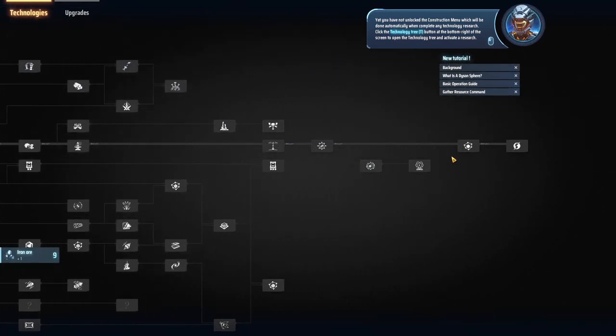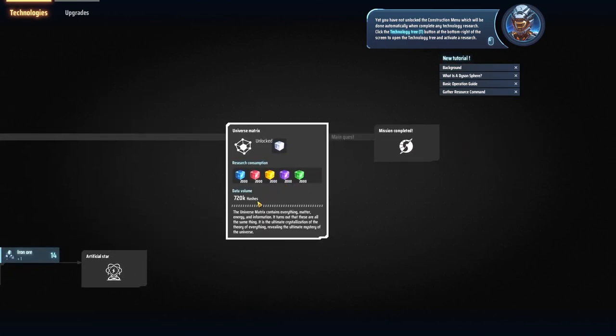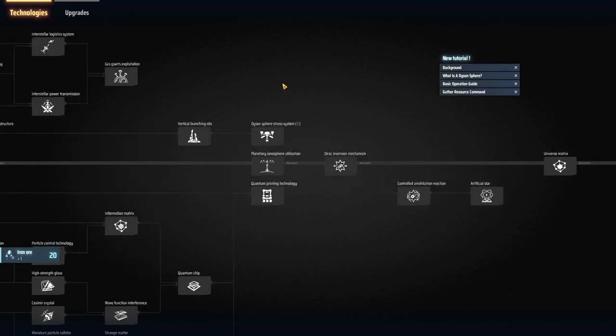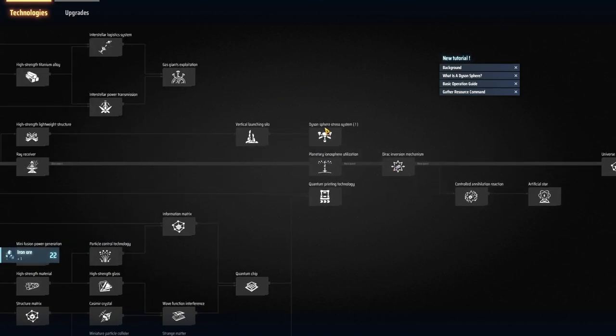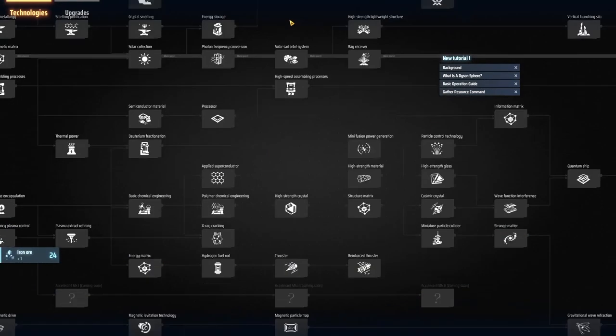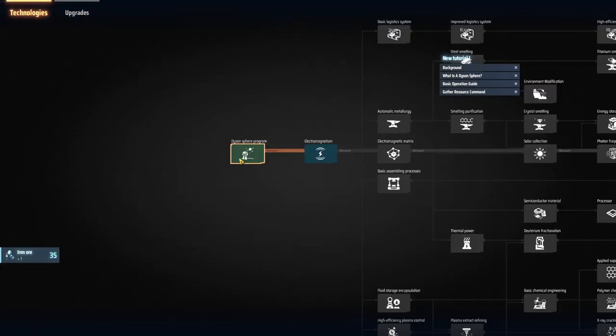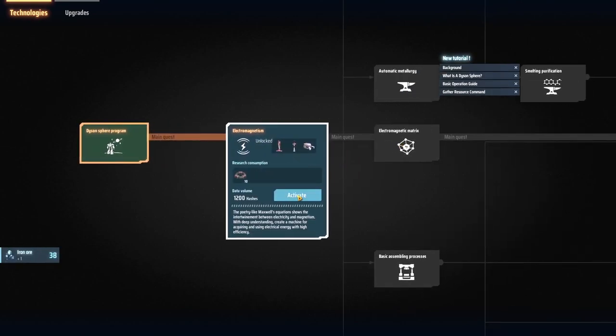We've got plenty to do here. What's the endgame? Mission complete — universe matrix. Data volume 720k hashes. That's looking very, very endgame-y. We go through things like the Dyson Sphere stress system, energy storage, high-strength crystal. So we start here at the main quest: electromagnetism. If I activate this... Energy is required in all mecha activities — if it is depleted, activities will be restricted.